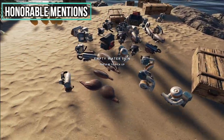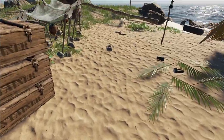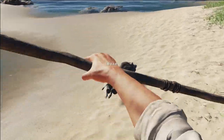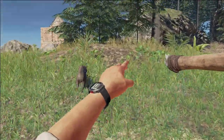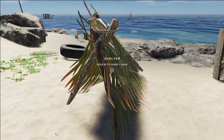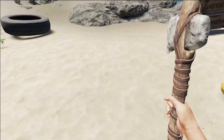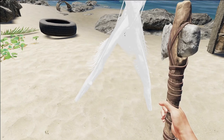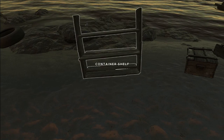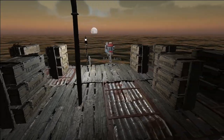Here are a couple of honorable mentions that didn't make it into the top ten. Items never despawn — they will always be where you last put them. Even if you kill all the animals on an island, they will eventually respawn. If you deconstruct one of your buildings, you will get 100% of the materials back that you used to construct it.